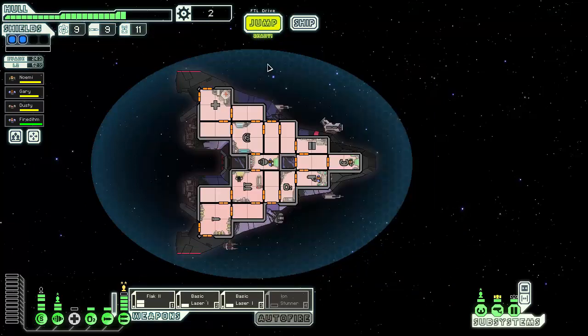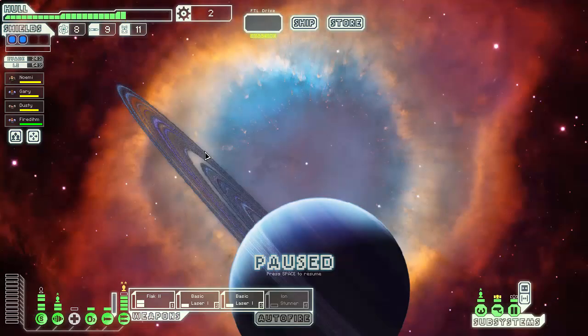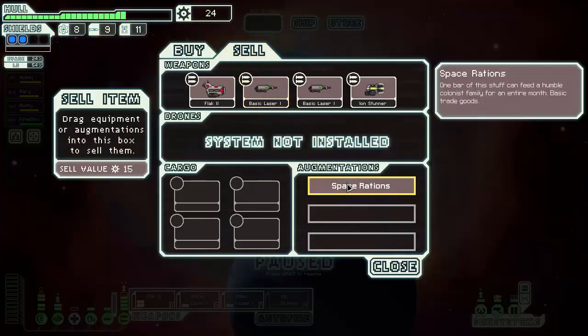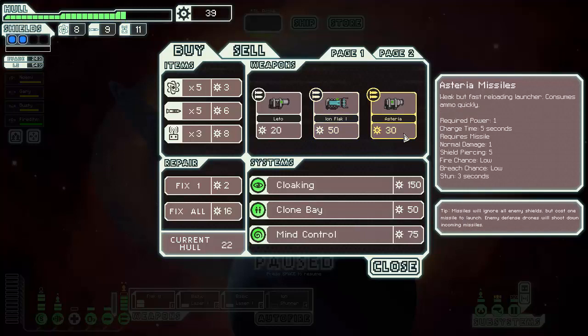Freshest air on the ship — too bad it's not always activated. Do we have anything to sell? Yes, we have the space rations — there's no need to keep those any longer than we have to, unless we're planning on going to a Mantis sector. Sell the space rations. Astoria 5 — sheesh. So this is just a better version of this, because it fires a lot quicker.